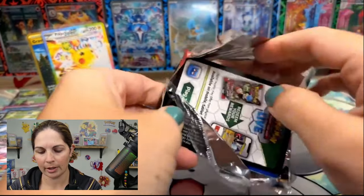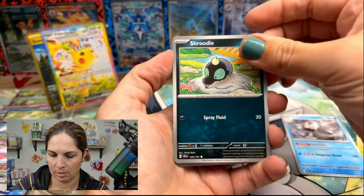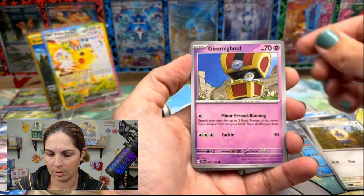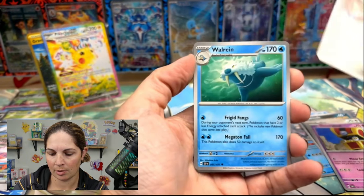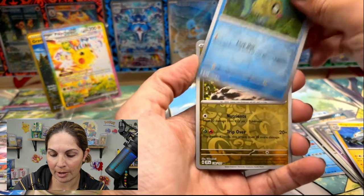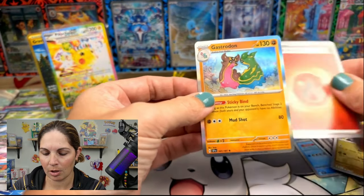Is that Armarouge? Let's do this up right. Schrudel, Rufflet, Gimme Ghoul, Registeel, Walrein, Magnezone, Phoebe, reverse Applin — ending on a holo Gastrodon.